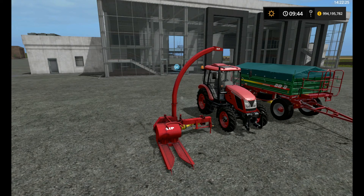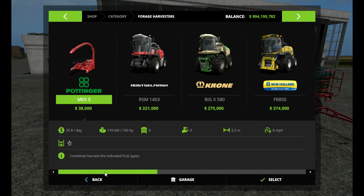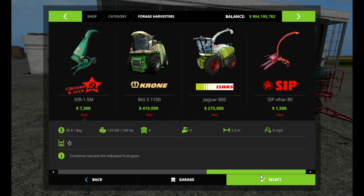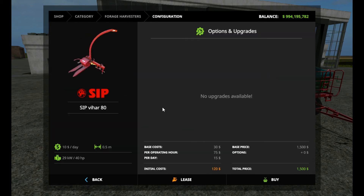So let's check this out in the shop. I hadn't been able to find it at first — I looked under Harvesters the whole time. I'm a blockhead. I ended up looking it up under SIP, and here it is. It is a SIP, single row, doing half a meter at a time, running at six miles an hour. It only needs 40 horsepower to run, costs you $10 a day, and there are no upgrades for it.